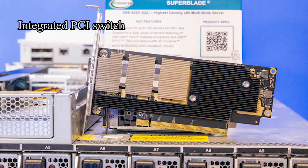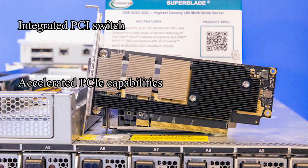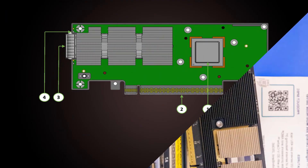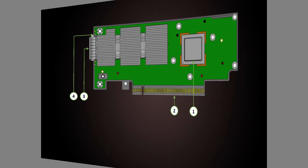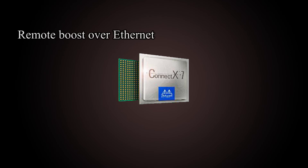Integrated PCI switch with accelerated PCIe capabilities. NVIDIA Multi-Host ConnectX-7 integrated circuit featuring PCI Express interface, networking interface, network ports, and LEDs. Remote Boot over Ethernet and Remote Boot over iSCSI.